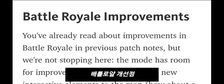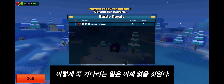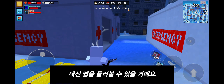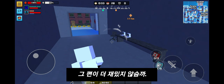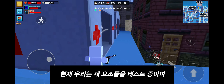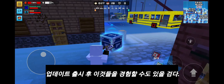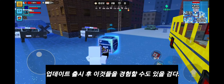Battle Royale Improvements: we will add new interactive elements to the map. How about a new zip line? Besides, you won't have to wait for the start of the match in the lobby — you'll be able to walk around the map instead. It's much more fun that way. Right now we're testing the new elements, though there's a good chance that some improvements will arrive just after the update.